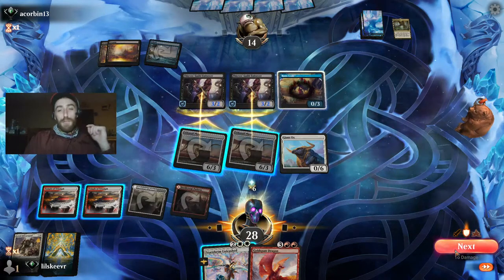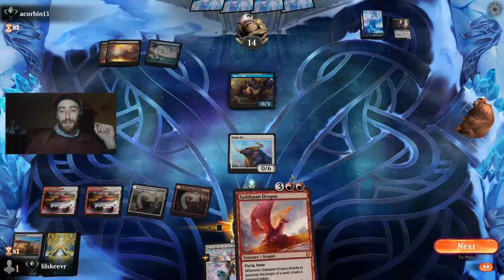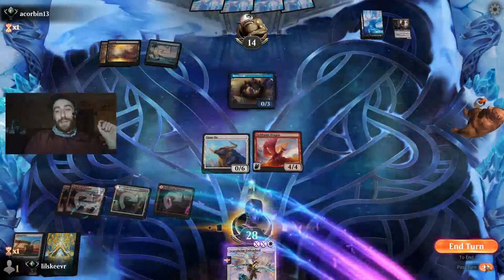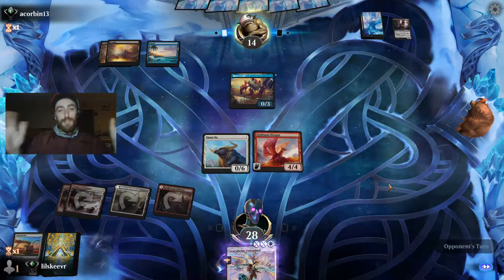That was just such a good play that we pretty much had to go for it. We can actually get our Goldspan down — let's go ahead and foretell this. Now we are definitely good to go. That was an insane play — we got tremendous damage and they had to block with their Rogues.